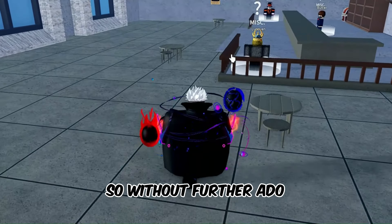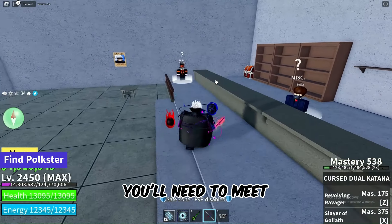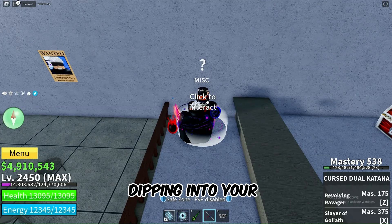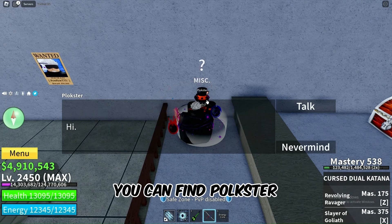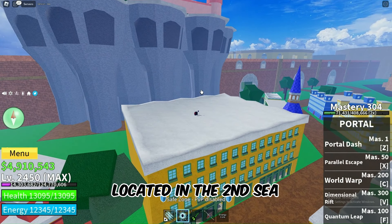So, without further ado, let's jump right in! First things first, you'll need to meet Polkster, the NPC who holds the key to resetting your stats without dipping into your real money. You can find Polkster on the bridge that connects the Green Zone and the Kingdom of Rose, located in the second sea.